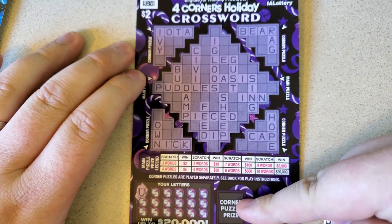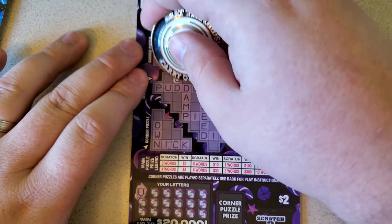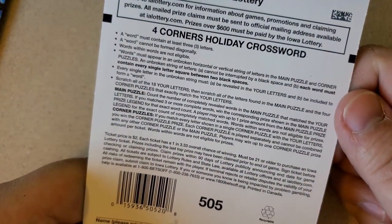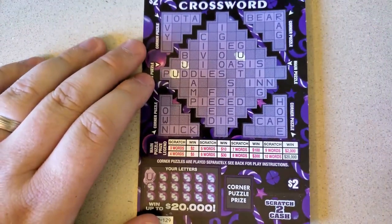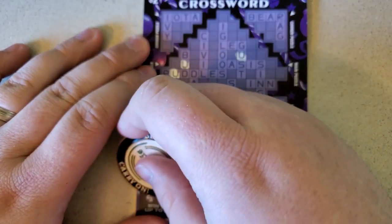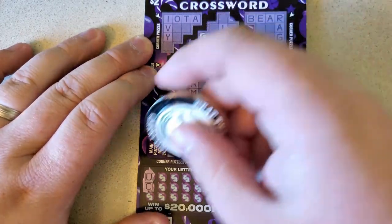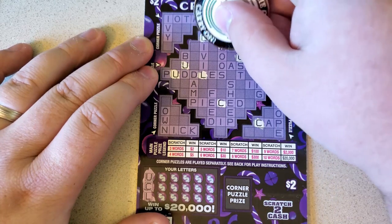Looking to complete a corner prize, otherwise main puzzle just like normal. Got a U — bud, puddles. Gust. The odds on this one are one in three point three three, the other one is one in three point five three, so the two dollar is actually a better play. All right, use — no more easy letters. Have a C. C — civil, pieced, cap. L — civil again, leg.